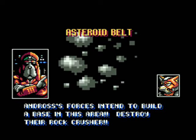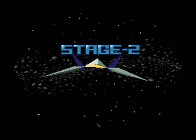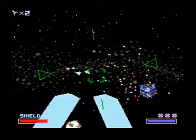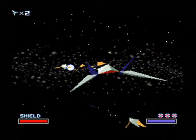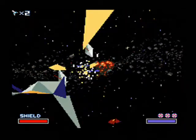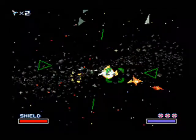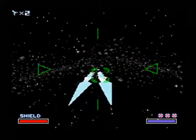Destroy their rock crusher — great, I gotta destroy mining equipment, lovely. Now we get to see one of the other views. You have three different views when you fly: the standard view, the up-close view, and the target view. I can't call it cockpit view because you actually don't see your cockpit while you're flying.